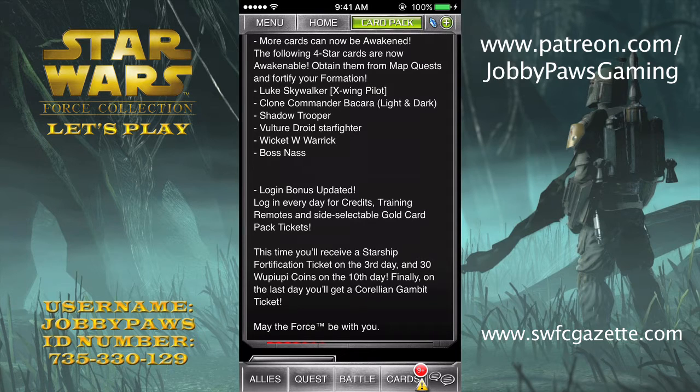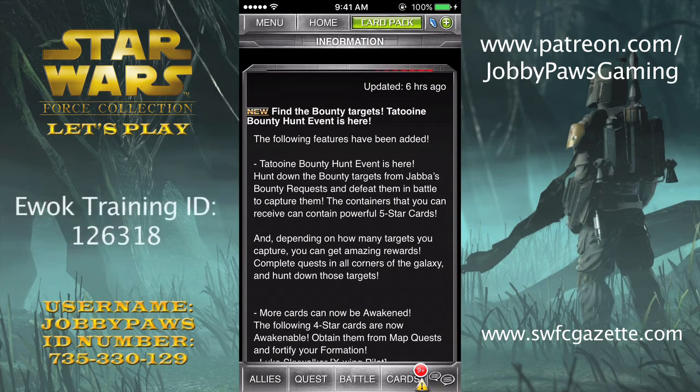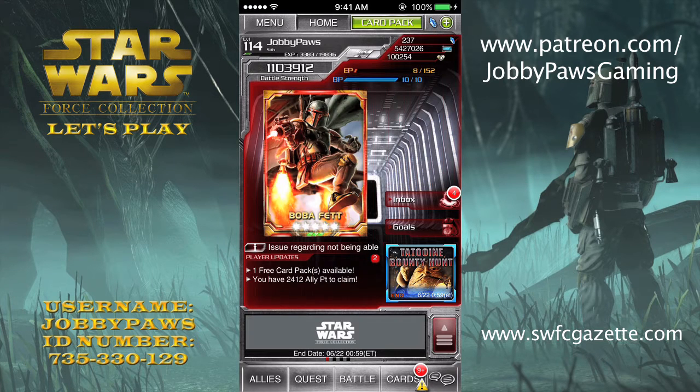And Wicket. And Boss Nass — Boss Nass will help Gungan forms because his skill is Gungan attack up, so that'll help out there. And Wicket Warwick — yeah, he'll help Ewok forms. I actually have an Ewok form. I have the training ID somewhere — maybe I'll post it so you guys can see it and go to my training ID for that alternate account where I have just Ewoks. It's pretty funny. Those are the awakeable cards.